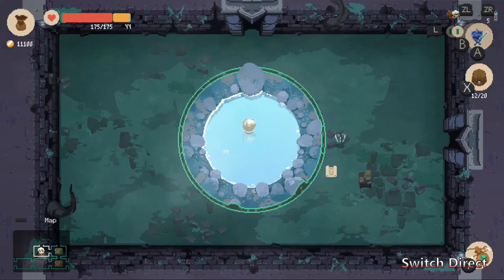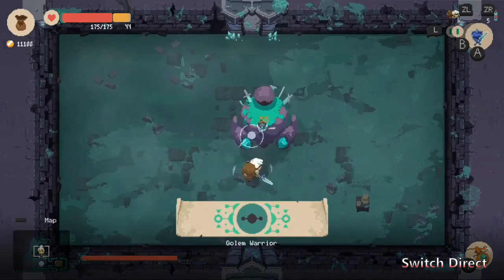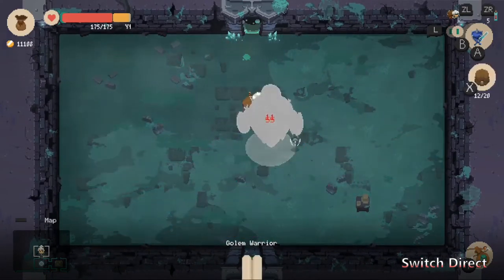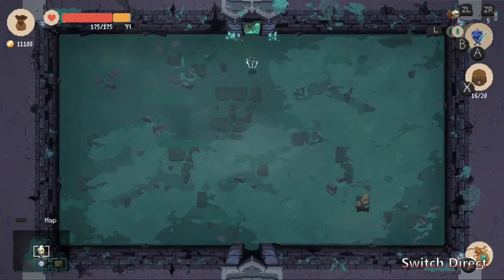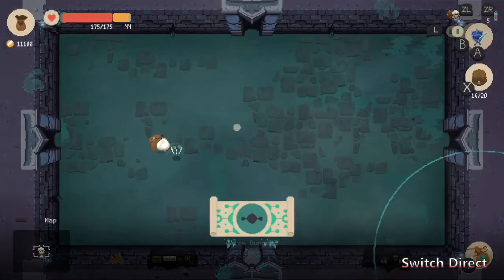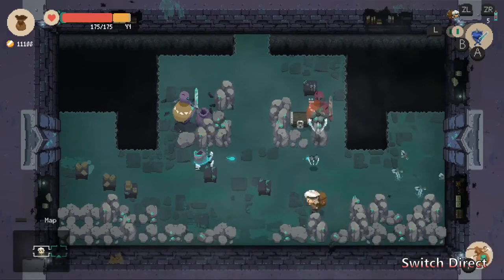This is right before the first boss — supposed to heal you up. I have extra health, that little yellow health, because I have a nice bed, and the nice bed gives me a boost when I sleep in it. The first boss is pretty trivial, especially with the first weapon upgrade — I only had to dodge once to finish him off. But you'll see everything scales up pretty quickly. Graphics in this game are beautiful — love the pixel art style.